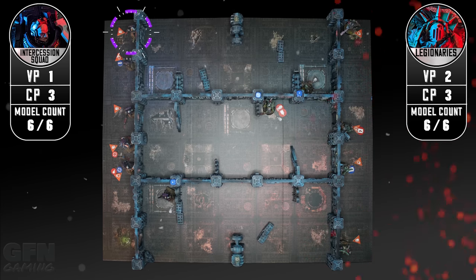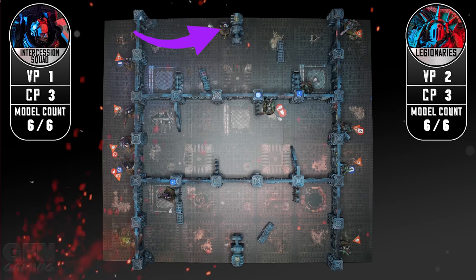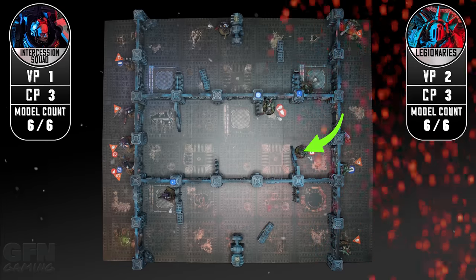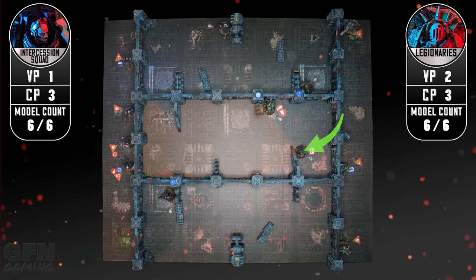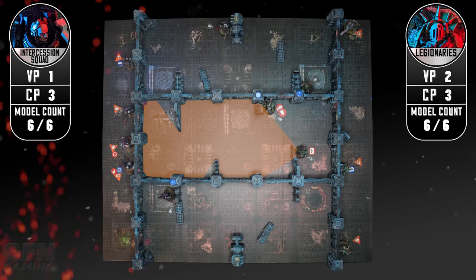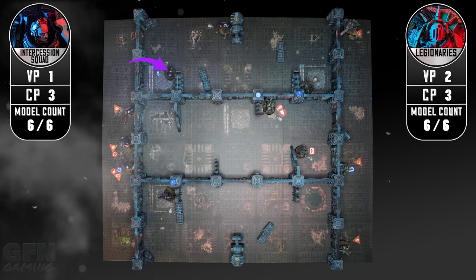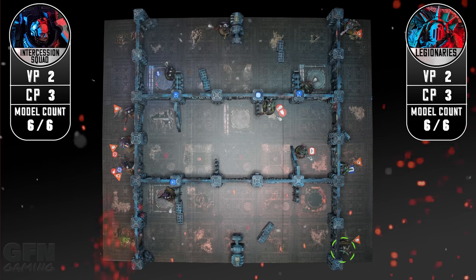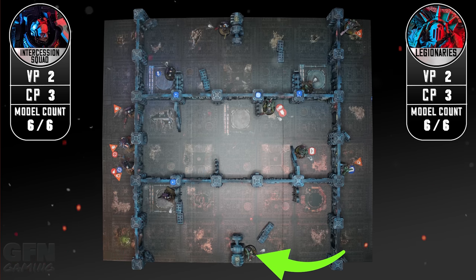My opponent charges into this room with an assault intercessor hiding behind terrain looking for a charge later in the game. I move my heavy gunner forward and plant him here on guard. Using guard this way means I can cover this area and if any model ends its activation within my field of vision I can overwatch. My opponent moves a rifle guy here who activates this old tech and guards. Holding off on demon mode so I can open the door, my anointed races forward grabbing some cover.